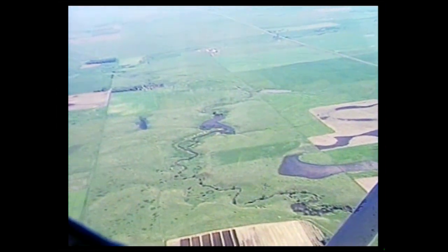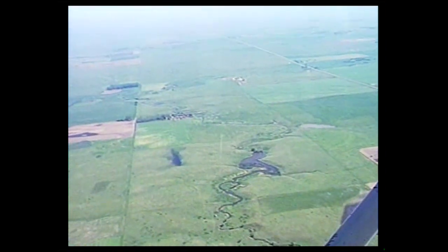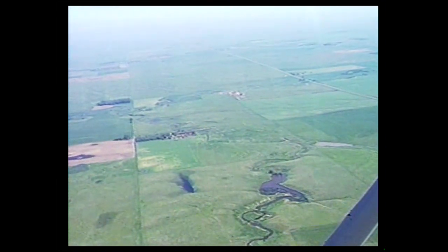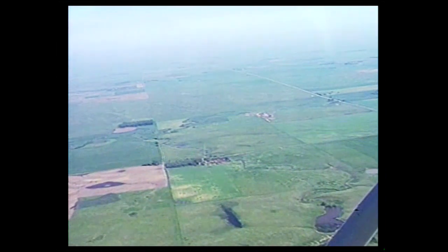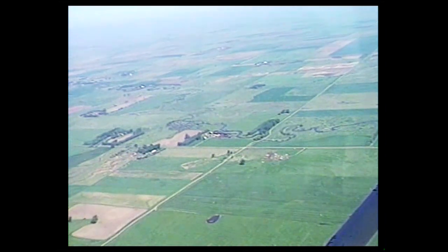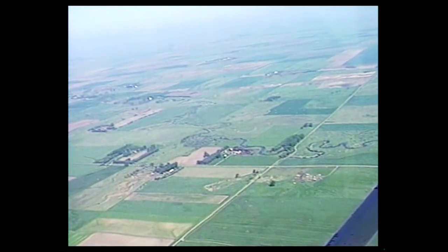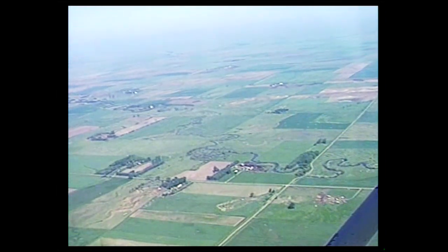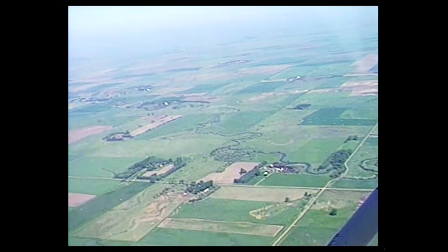Coming into target area number three — the Smith Creek drainage. This is just a small feeder creek that leads into Smith Creek, but you can notice how these creeks wind through all this country and drain off a lot of predators. Them long creeks are habitat change areas. There's the Smith Creek drainage — it really winds and twists and bisects a lot of good country. In the middle of the picture you'll notice there's a lot of big green fields and some trees along the creek — that's some excellent habitat and that's a target area we're going to set.